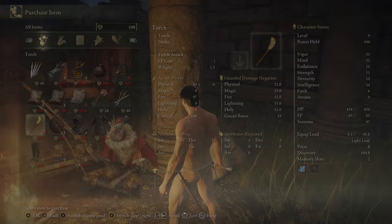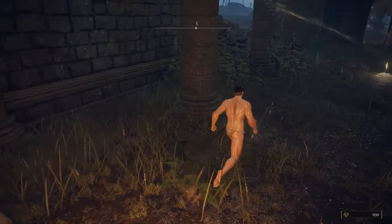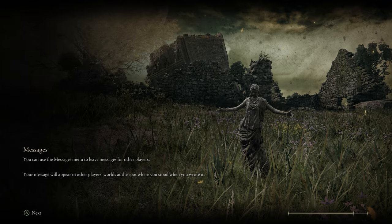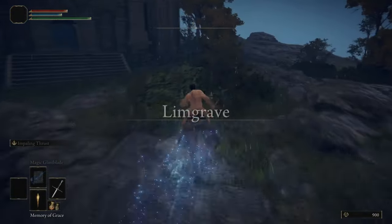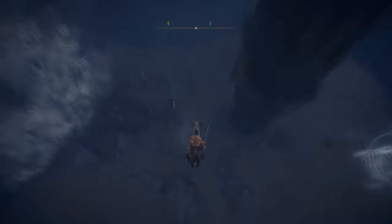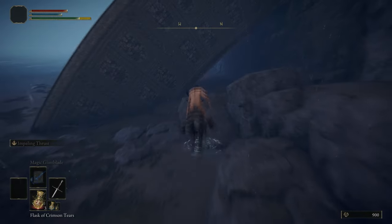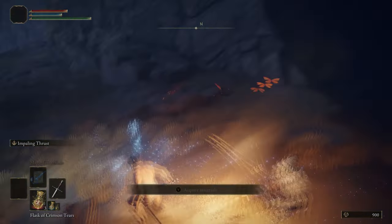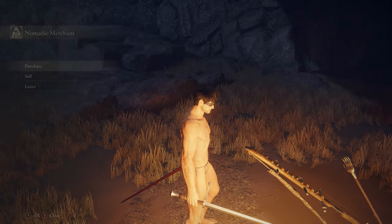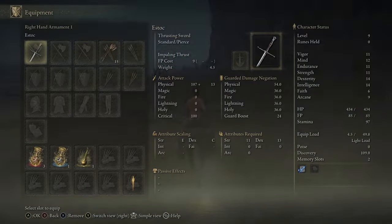It's 900 for the pots, and then 1,000 for this cookbook. And then the torch. Go ahead and give me more, because I am going to get the shortbow as well as the second Gold Pickled Fowl Foot over here. And I'll use the difference to buy a few arrows. I got 15 — that's a good amount.